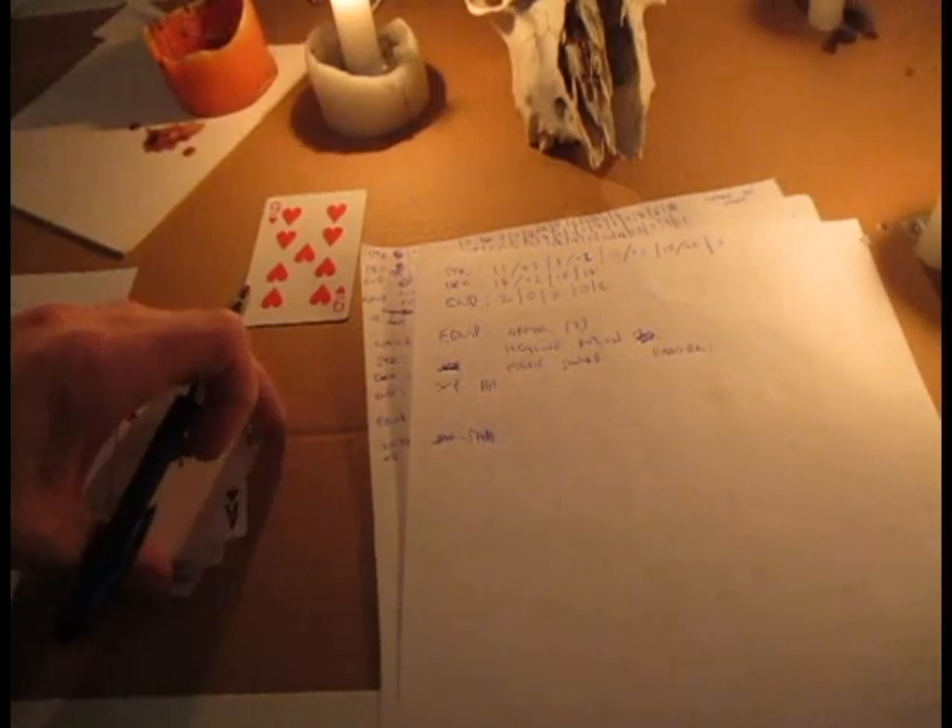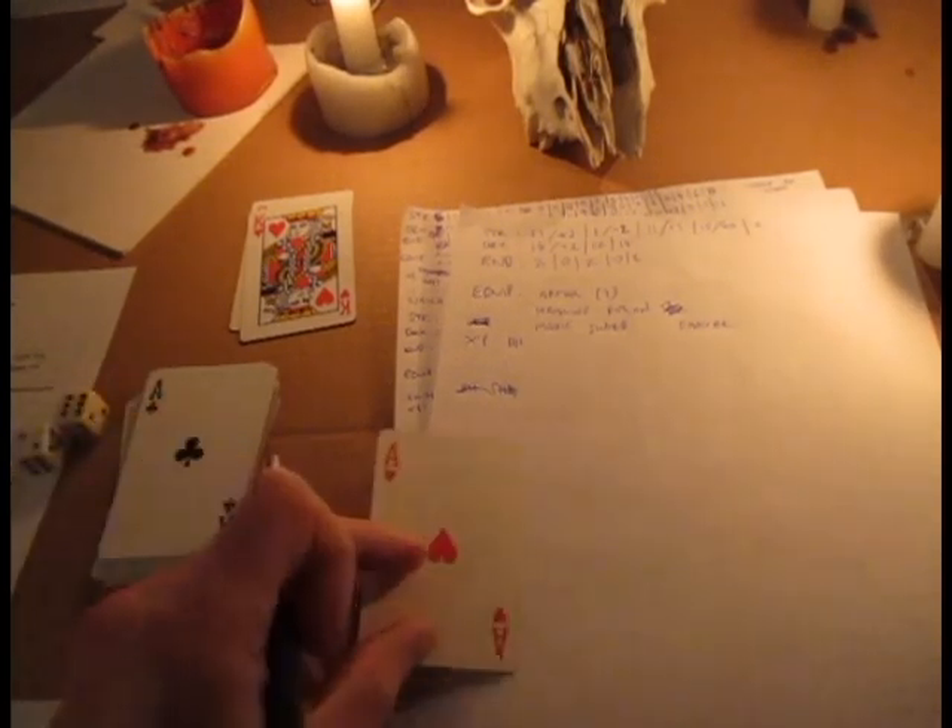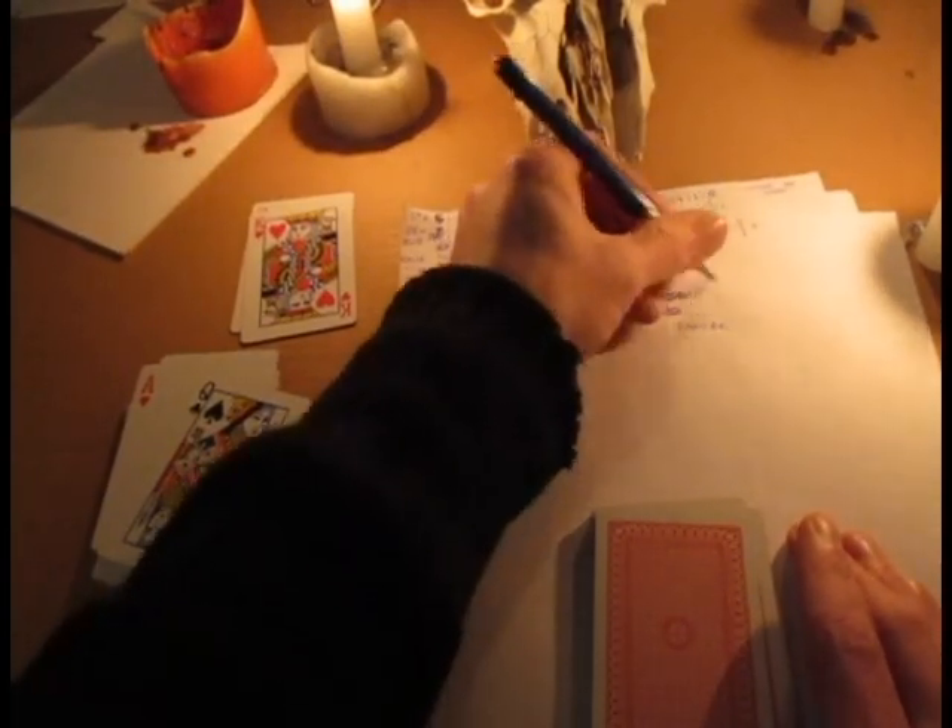And so that's the first area. I continue to generate areas. My next area is a king, which is a shattered ballroom. I generate an encounter for the shattered ballroom - an ace is loot. So I'm going to generate some loot. Draw one card - a queen: a fire staff, which is pretty powerful. So I'll add that to my inventory.